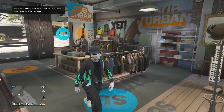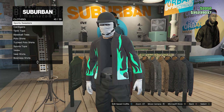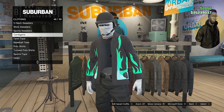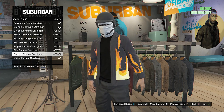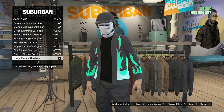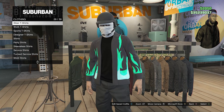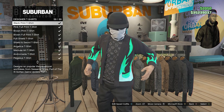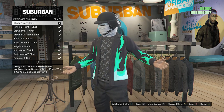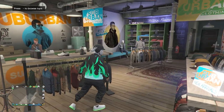At the clothing store with the black joggers, go to the Top section, scroll down to Cardigans on slot 46, and equip the Green Flame Cardigan on slot 20. Then back out, scroll up to Designer T-Shirts on slot 32, and equip the Black Print T-Shirt on slot 59.